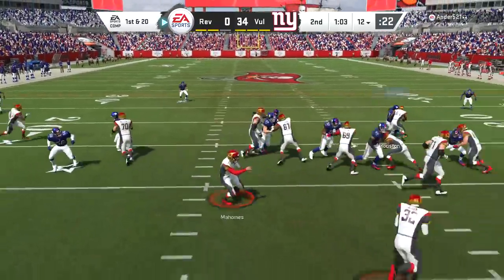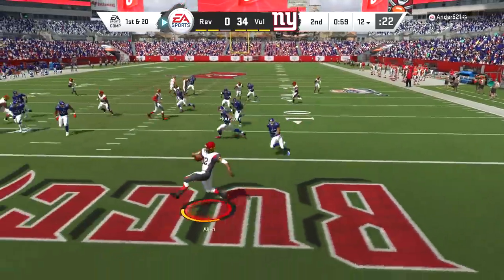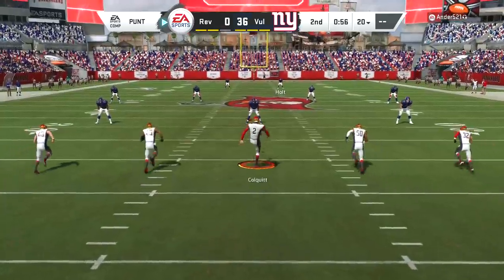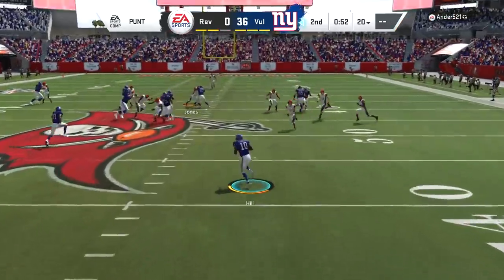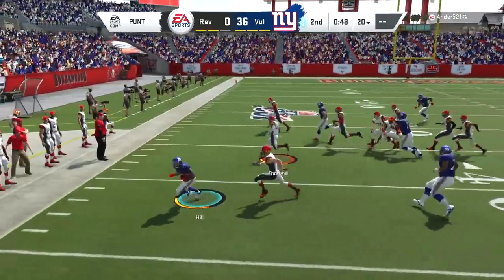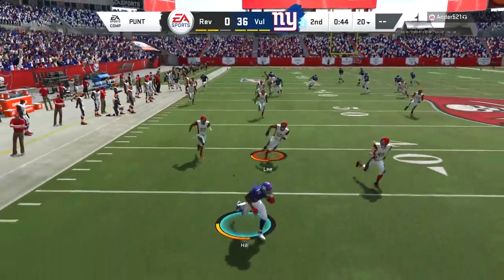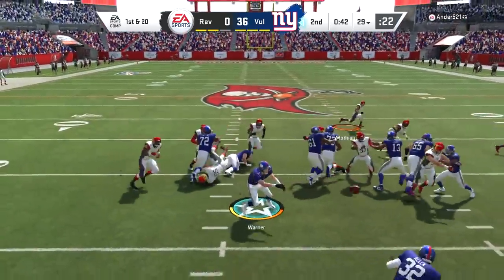To get MUT Master you've got to accumulate a lot of stats in your MUT career, and I'm pretty far behind on rushing yards, rushing touchdowns, and force fumbles. My opponent can help me grind MUT Master — fine by me. Normally you want to chew clock in this situation. If your opponent is taking intentional penalties, you wait for three penalties and they get kicked. I'm going to keep him in as long as I can to get my stats.